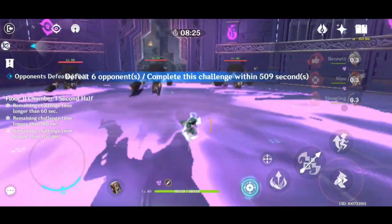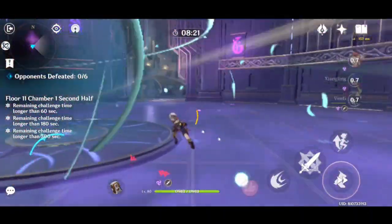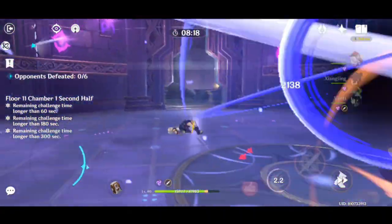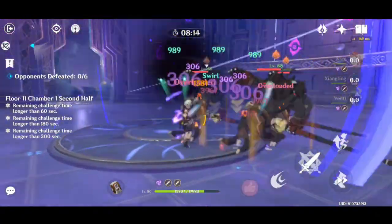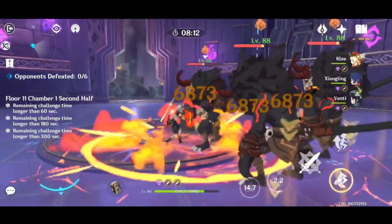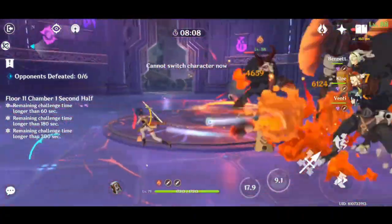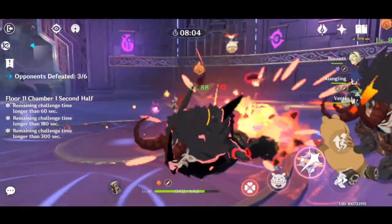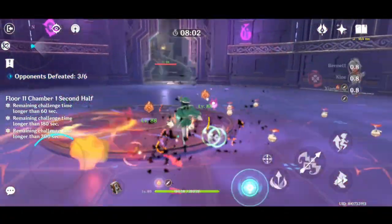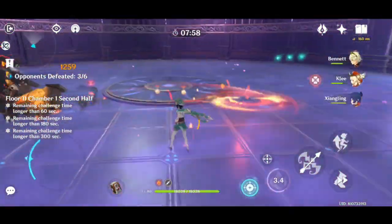For Chamber 2, the fight is also kind of straightforward. You are only facing 3 Axe Mitachurls — you can use basically anything to kill them. Here I'm using 3 Pyro characters because Floor 11 drains a lot of energy, so I'm trying to maintain my characters' energy by using 3 characters with the same element so they produce the same element particles.